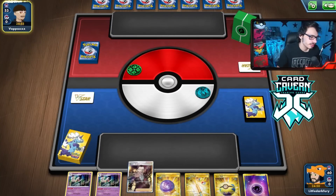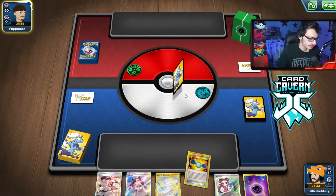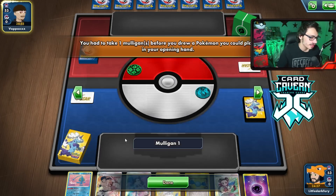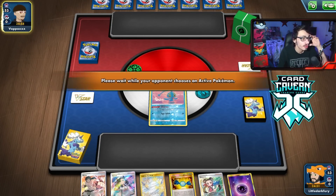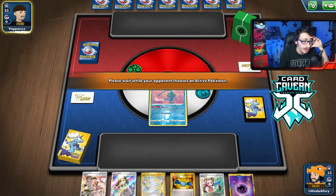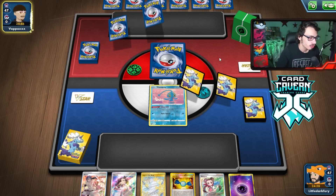Looks like we're going second, unfortunately. You definitely want to go first with this deck, not second. We're up against a Grass deck — could be like a Gardenia's Vigor deck. Going second here is going to be bad. We don't want a Manaphy. Nice, we got Marnie though.